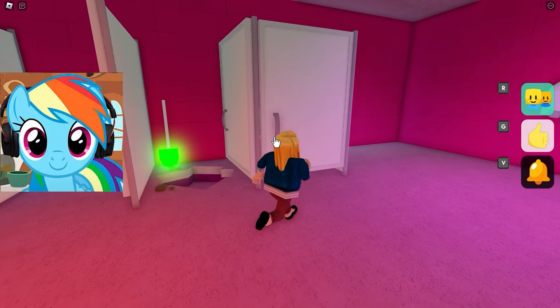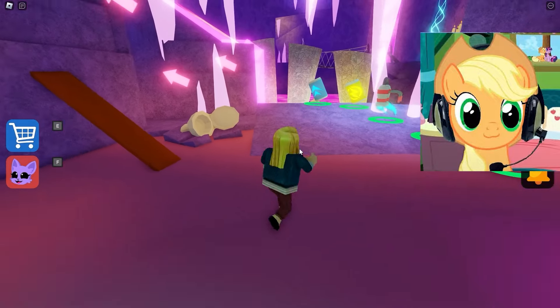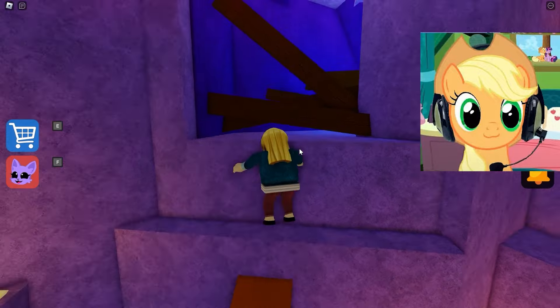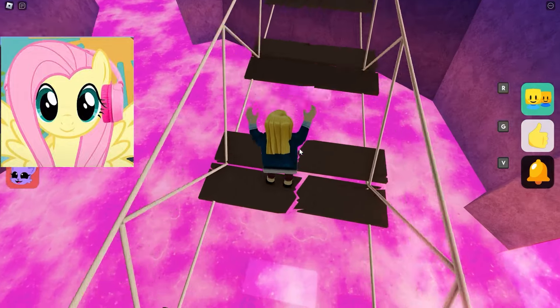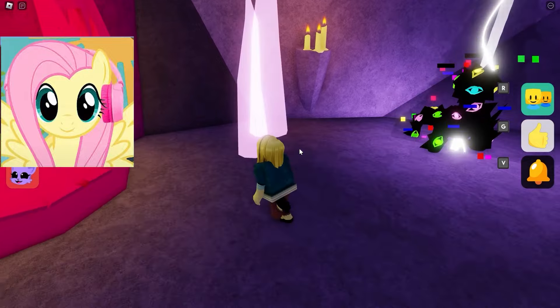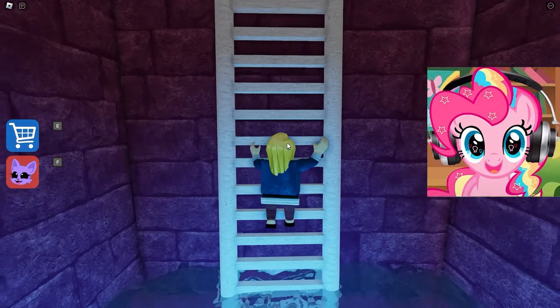We press the button and now must run up quickly. She's running right after us. She'll just follow us until we find a way out. We need to completely bypass the entire second floor to get to the ventilation. This ventilation we opened with a button — that's how we'll get out of here. Catnap couldn't catch up with us and now she's not chasing us. Where are we? It's like a toilet, but there is no way out. You have to go down the pit. There's a Catnap head here.